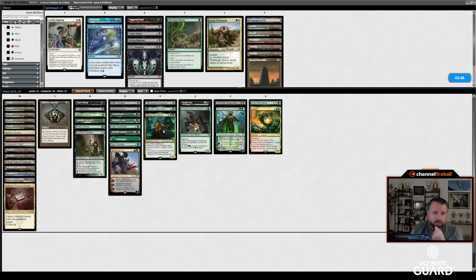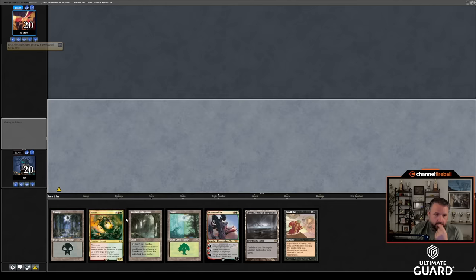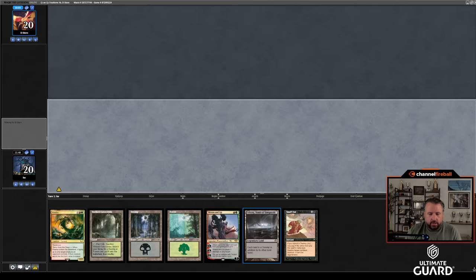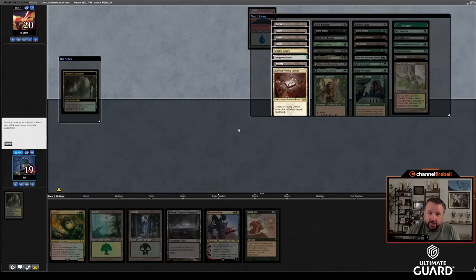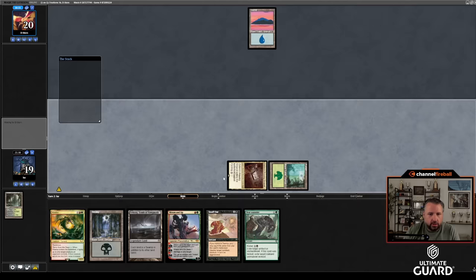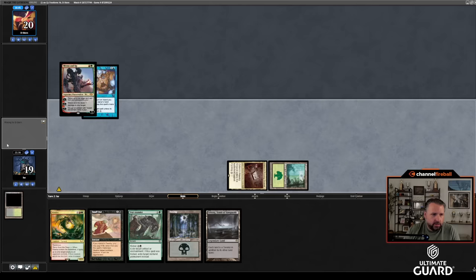This is going to be a hard matchup. I need to draw From the Catacombs. I don't want Regisaur or Pick Your Poison. Game three — I'm on the play. I'll keep this hand: Burden plus Reanimate is pretty nice. I get to open on Zedruu's Proven Ground then turn two Forest, get Bayou, then play Reanimate if Dustin doesn't have Force of Negation. Playing against a deck with Ancestral Recall, Mox, and Lutri — it's just going to be a good deck. Proven Ground in. I'd like to draw some action.